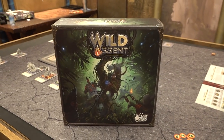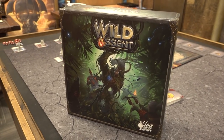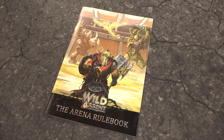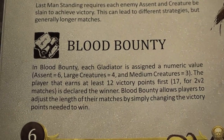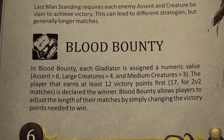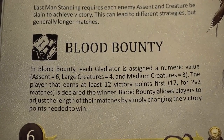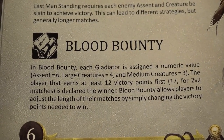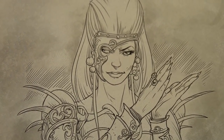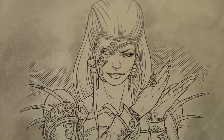In today's game of Wild Ascent by LazySquire Games, we'll be doing arena mode and choosing and drafting our gladiators. First, we choose a mission: Blood Bounty. Each Ascent is worth six victory points, large creatures four, and medium creatures three. The first to twelve victory points wins. Veraclay says it's time to choose our troops — all the gladiators belong to her, except for the Ascents.